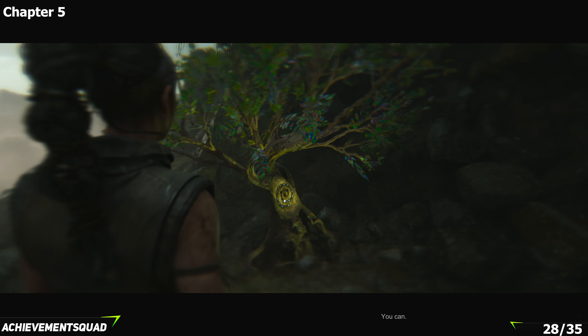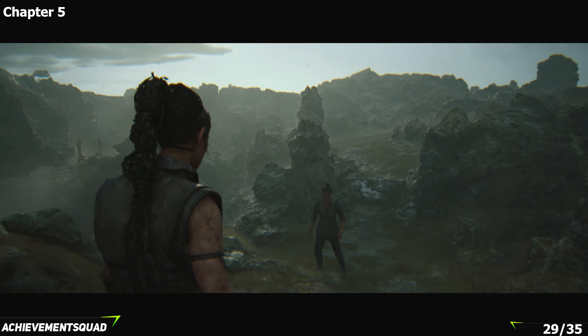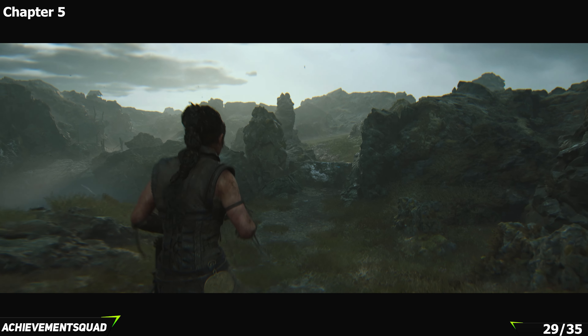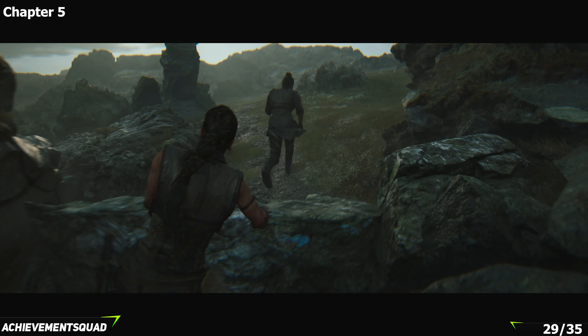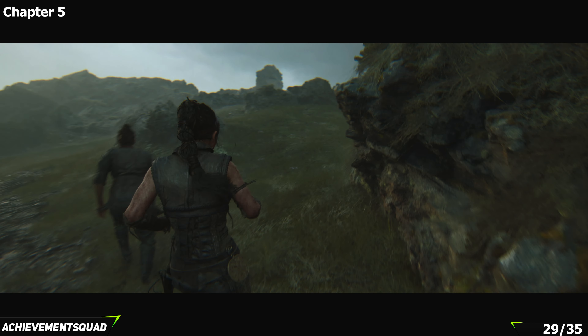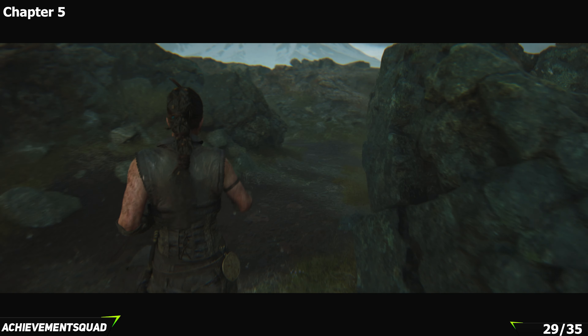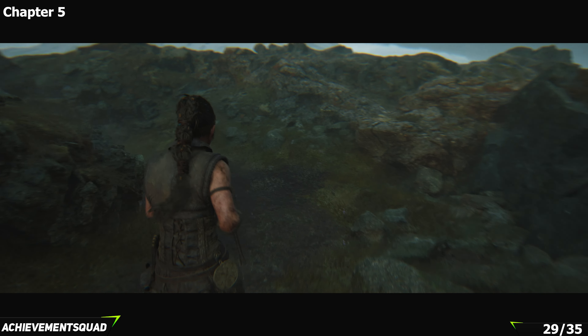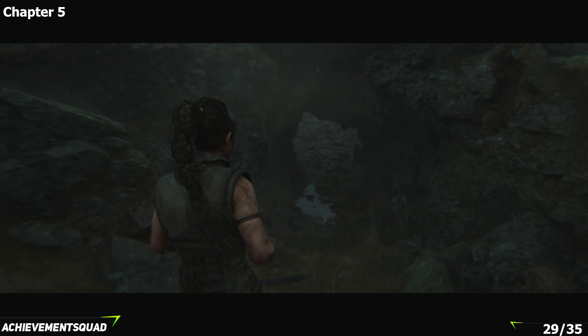After spending more time with your friend we'll have reached a point where you hop over a rock and walk into a general open area. Hop the rocks, stay on the right hand side, and you're going to find your next piece of lore. You'll need to turn to the left and duck underneath the rock to find the collectible.